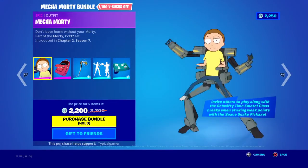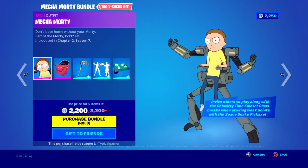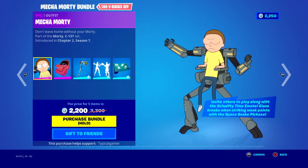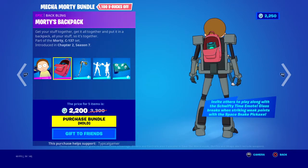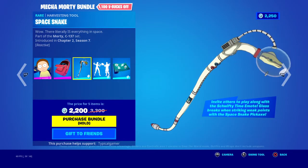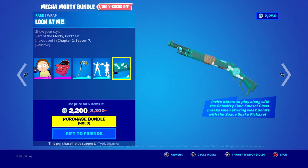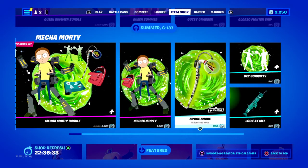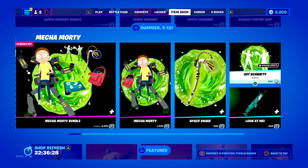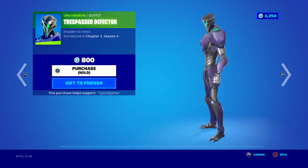Mecha Morty's bundle is here for 2200. We have Mecha Morty himself, Morty's back bling — Space Snake — and we have a wrap, pretty cool wrap. Biostirp is 1500 just for the skin, 800 for the pickaxe, 500 for the emote, and 500 for the wrap.